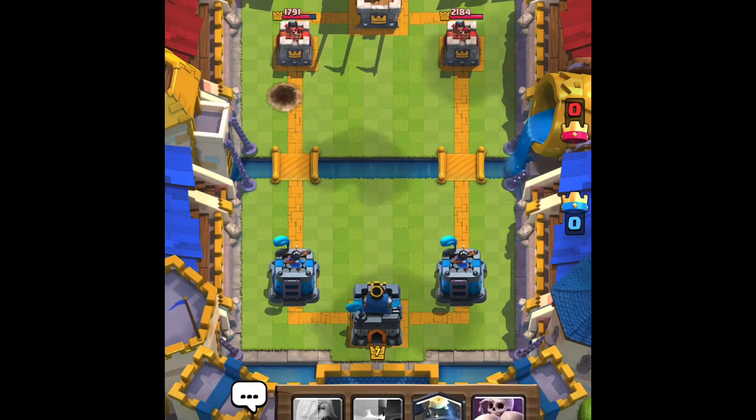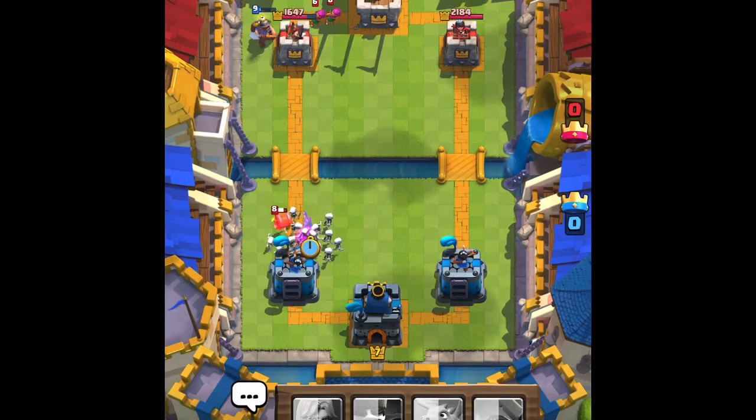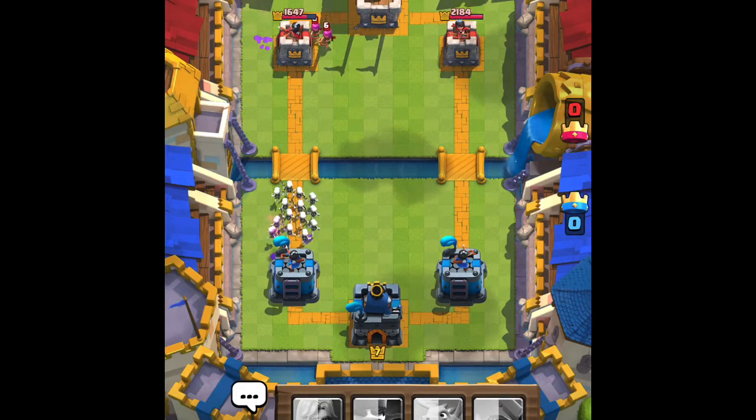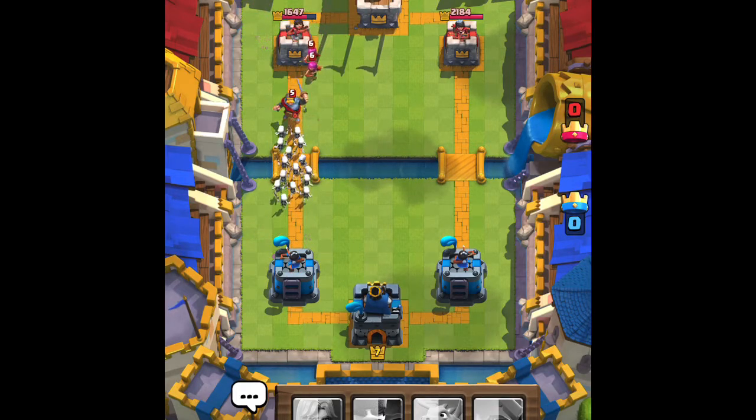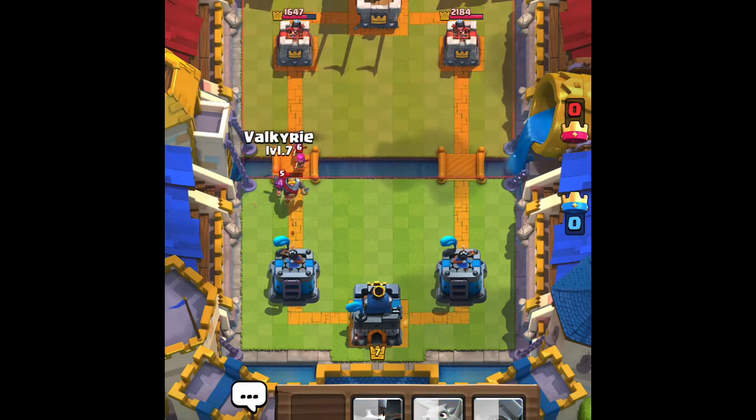Now we're going to wait. Looks like we're gonna drop a miner — they're gonna drop some archers as well as some wallbreakers. We're gonna go with skarmy to take out those wallbreakers. They're gonna put down a knight just to tank for the archers, so no skarmy damage is taken on their tower. They're gonna arrows nothing.